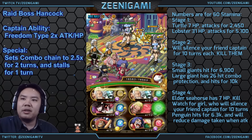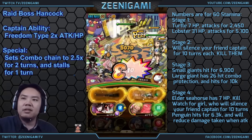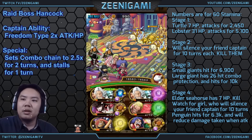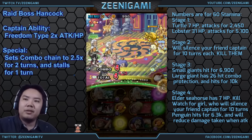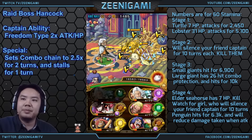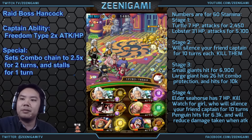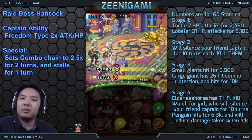For the first bunch of stages we're just going to play it slow, stall it out. These characters will have a 1, 2, or 3 turn cooldown, and depending on them you can stall a little. We're going to be looking for food orbs. On 60 stamina, the turtles have 7 hit points, the lobster has 31 hit points, turtles hit for 2,450, and the lobster hits for 5,100 damage.